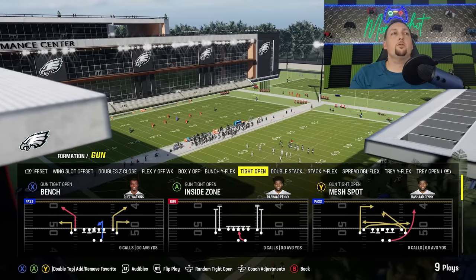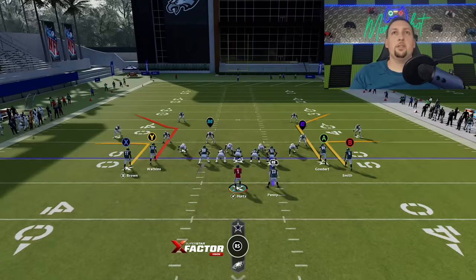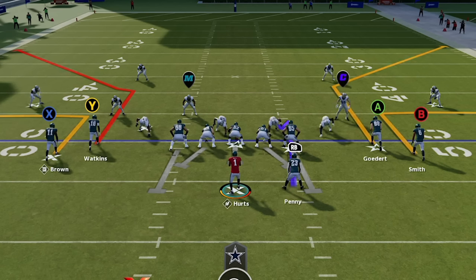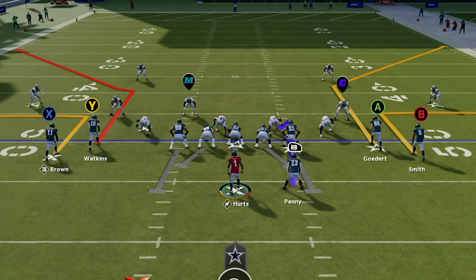If I switch over to cover 4 match, which is more of a man-zone concept, you can see the safeties are now aligned with the slot receiver and the tight end. This style of defense acts more like man coverage than zone — if any receiver comes into their area, they're going to cover it a lot tighter. Their job isn't just to prevent anything getting behind them; they cover receivers much closer. They're aligned in front of the Y and A receivers because they don't want to give inside or outside leverage. That's probably the best way to tell cover 4 match from cover 4 regular.